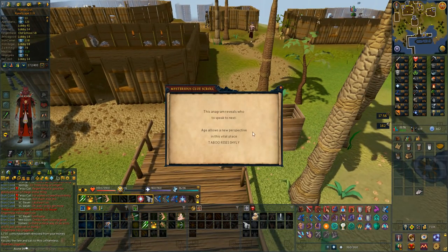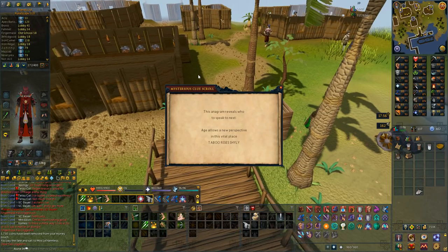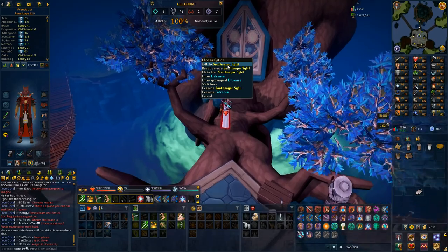Let's see what this one is - is it another anagram? Yes it is: 'Taboo rise shyly'. Let's look up who that is, I have absolutely no idea. After some master clues are done I'll know more, but for now I'm just having to look them up on websites. Oh, that was easy enough - it was the Soothsayer Zibil, which is the doorkeeper to Terlos.